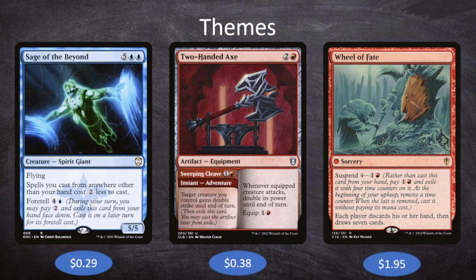Really, this is what our deck is all about. We are all in on Nassari — we want him getting as big as possible as quickly as possible, then maybe using something like Two-Handed Axe to run our opponents over. Those are all of our themes for this week, and next we need to talk about our key cards.